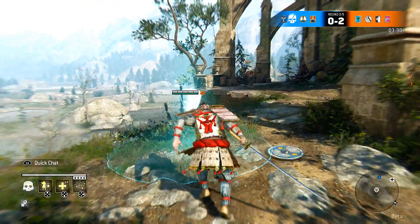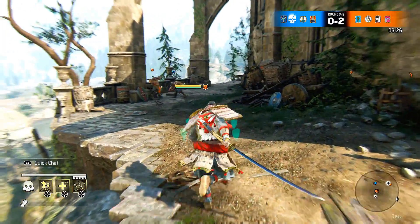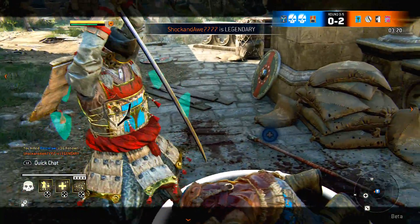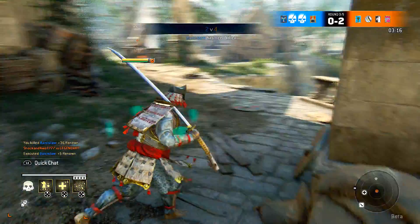Take note of where your teammates are on the mini-map. Look at the bottom right — you can see where the enemies are and where your teammates are, making it easy to locate them especially when they need help. And I just walk straight in and execute this enemy — legendary.